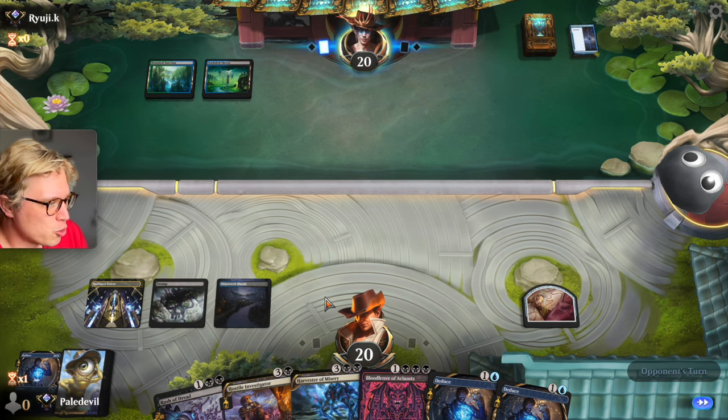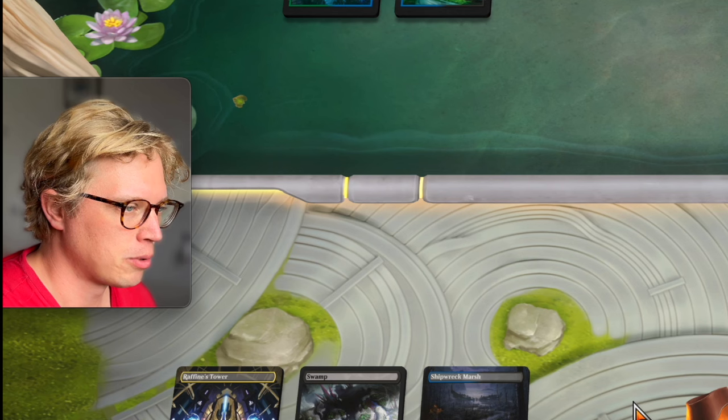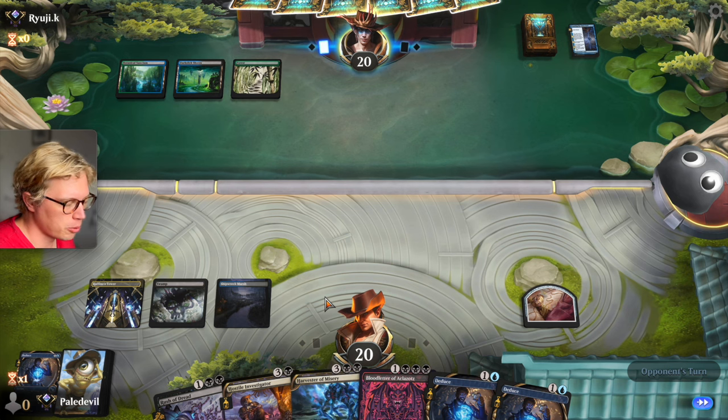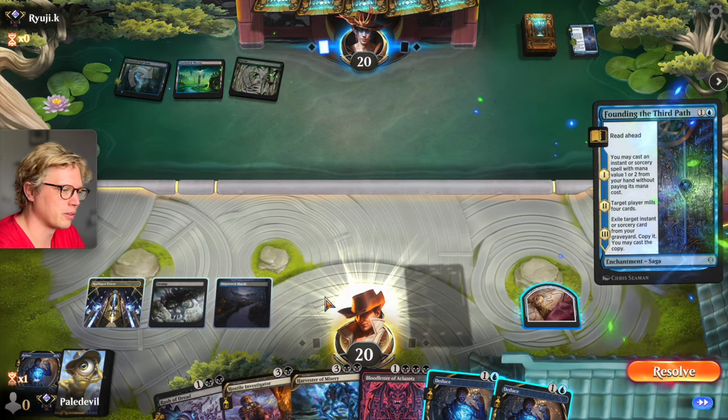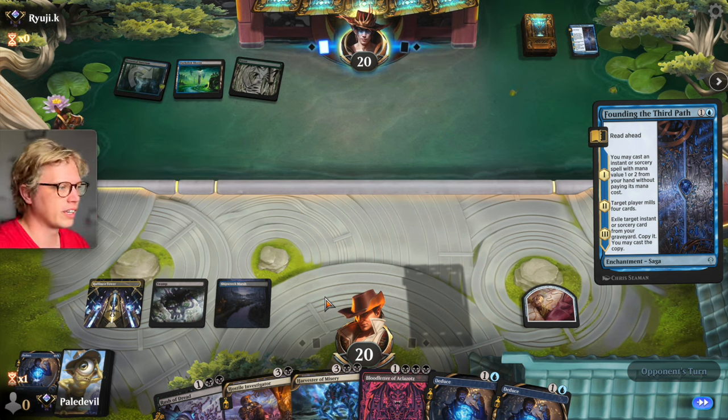Like, you can do everything you can — put everything in your graveyard — but if you're playing four Squirming Emergences and the opponent plays eight counterspells, it's not gonna win. I can't get comfortable sitting on the floor — second-rate citizen in this household.